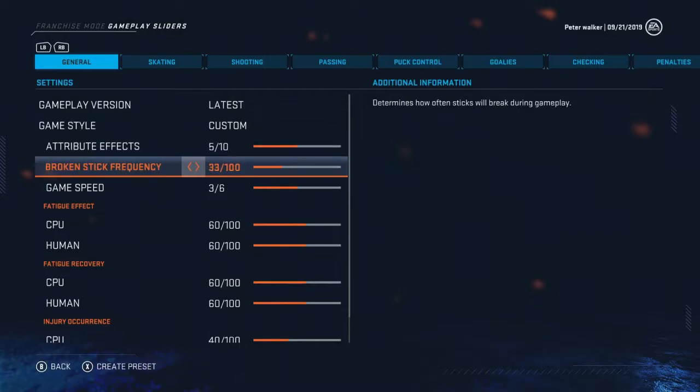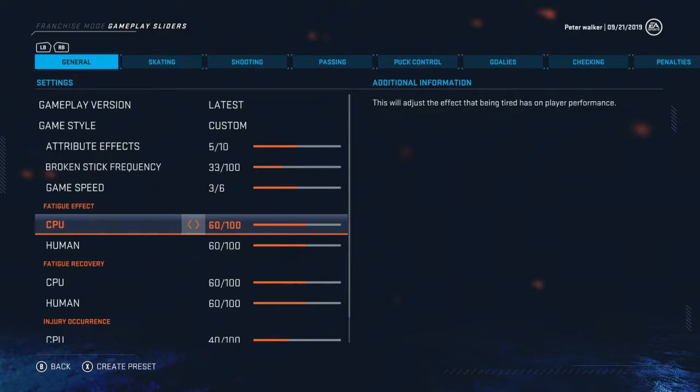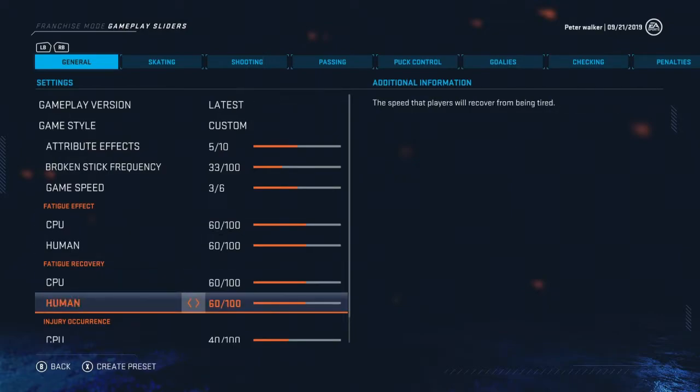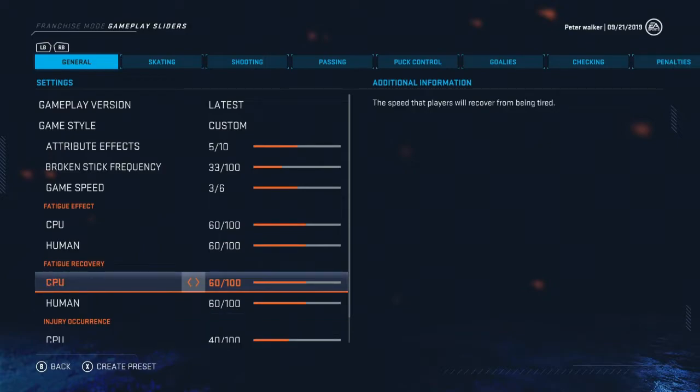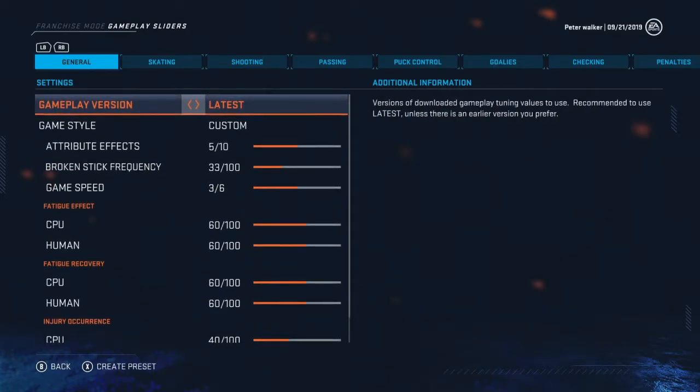We left it at latest but custom. Game speed is 3.6. Fatigue effect - this adjusts the effect that being tired has on player performance. I bumped this up; if your players are tired I want them to perform at less than peak ability, as it was set very low. Fatigue recovery I set up so that your players will recover on the bench much faster than normal. Injury occurrence I left alone.